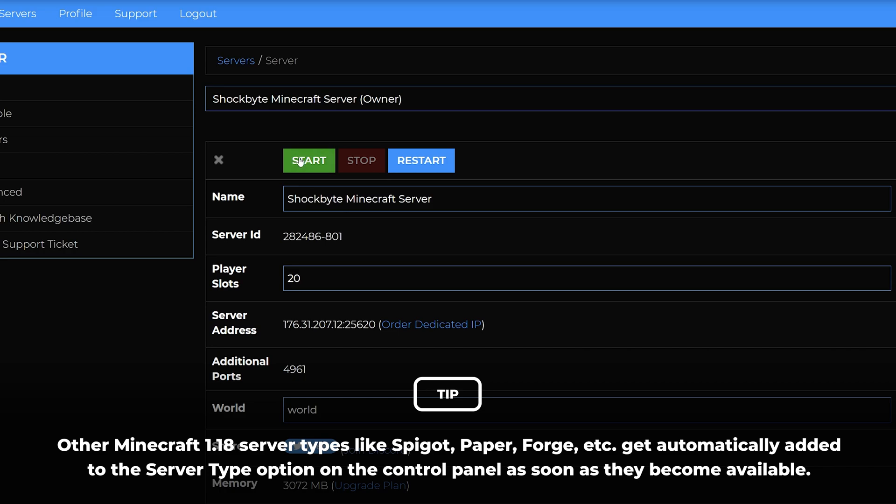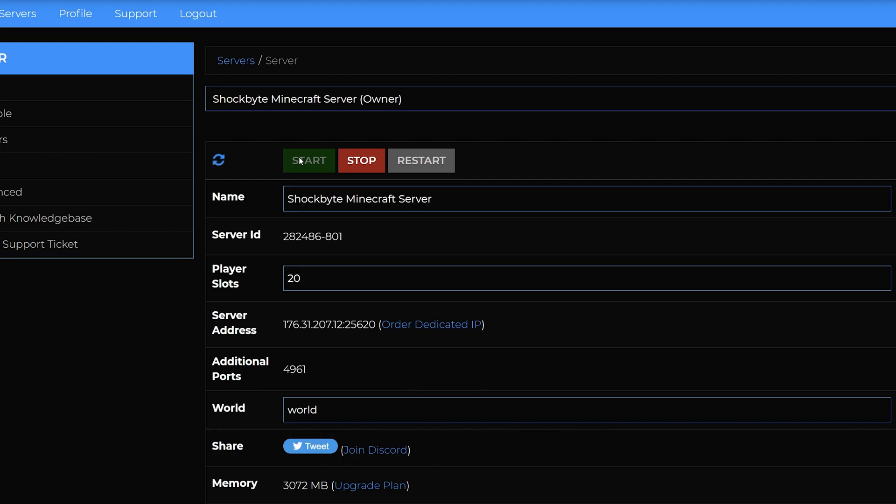Once you've selected the version you want, it should automatically save. Then scroll up to the top of the page and start your server. You have successfully updated your server to Minecraft 1.18 and can now enjoy exploring the Caves & Cliffs Update Part 2 with your friends. If you have an existing server but would like to have a fresh start with the new update with a new generated world, you can instead reset your server. We have a guide for how to do this linked in the icons and down in the description.